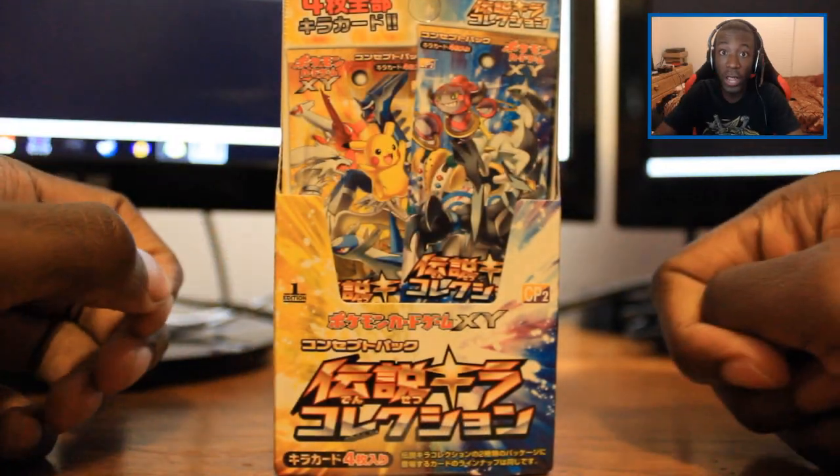Basically everything in this set is holo, and there's only two EXs - Pikachu EX and Hoopa EX. Everything else is just a legendary, or I think you get like Chespin and stuff as well in this set. I can't wait to open this, so let's go ahead and jump into the opening.